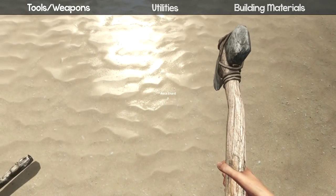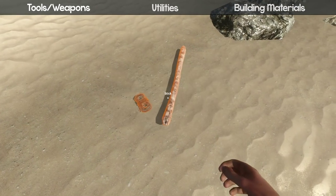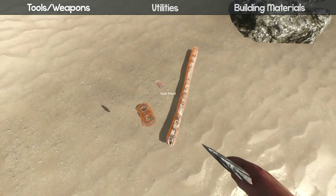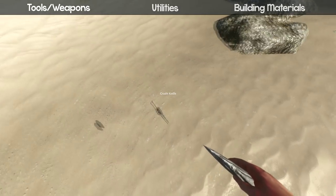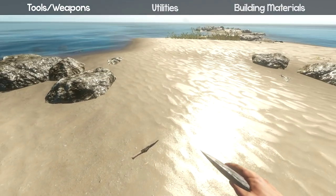Once you have your rock shards, get your stick and string again, put your rock shards down with Q, and you can make a crude knife. And that is how you make a crude knife.